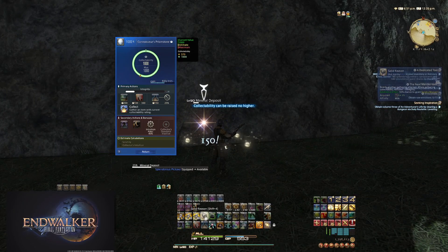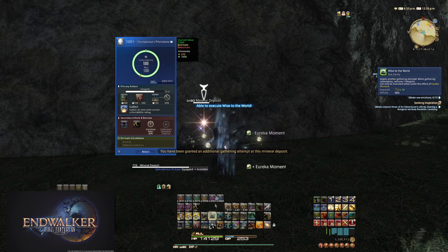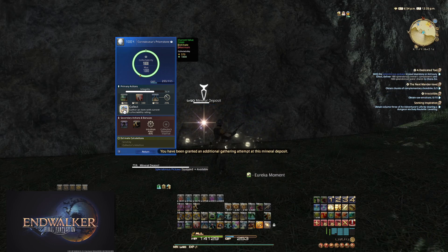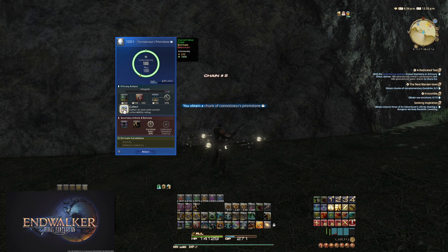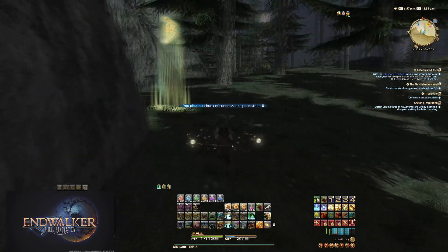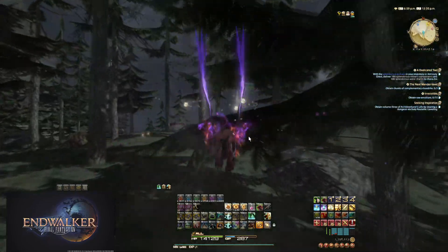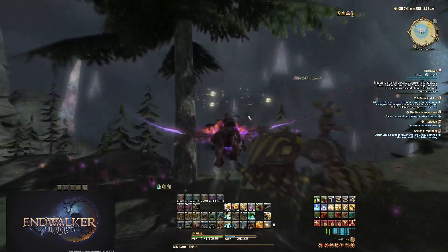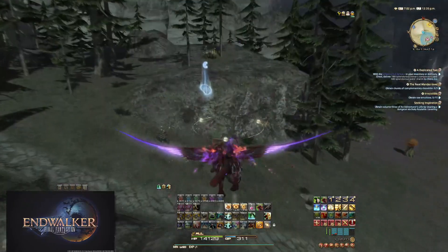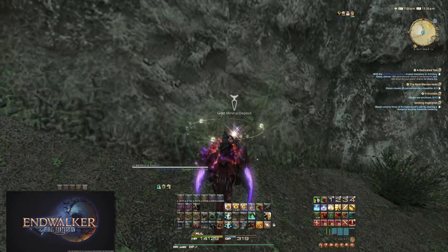That is the rotation to guarantee 1000 collectability items for turn-ins. As for the shards, because those are hidden, they are the priority — if you don't have 180 shards and you open a node with shards, just gather those. I simply gathered them without using abilities. Whether or not you use GP to gather the shards is up to you, but I saved my GP for the collectible rotation. If you are out of GP and your Cordial is on cooldown, you can just Meticulous the collectible item and hope you get lucky, or go node to node looking for shards while waiting.